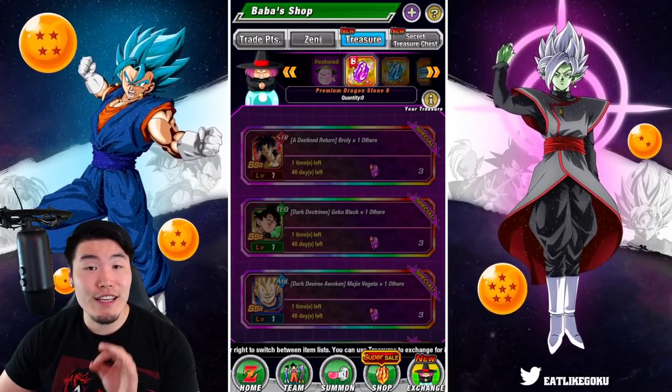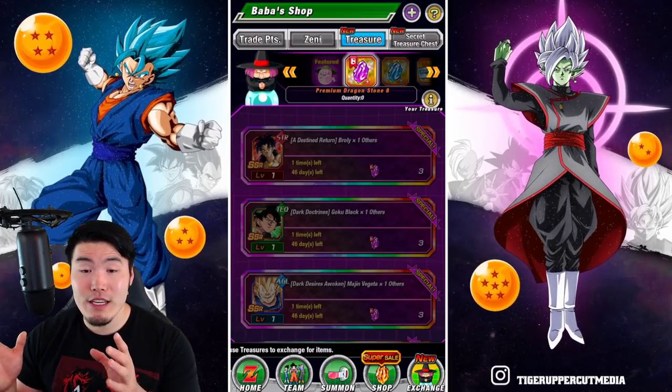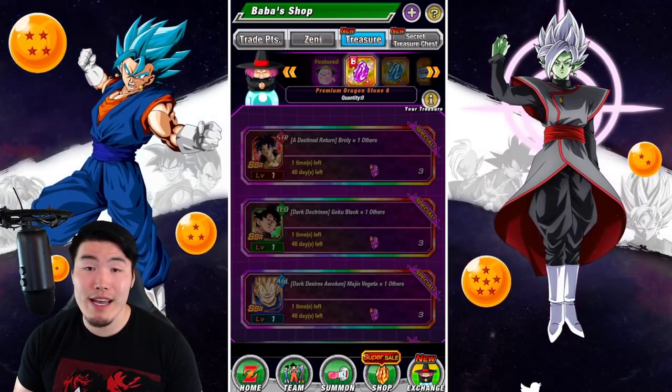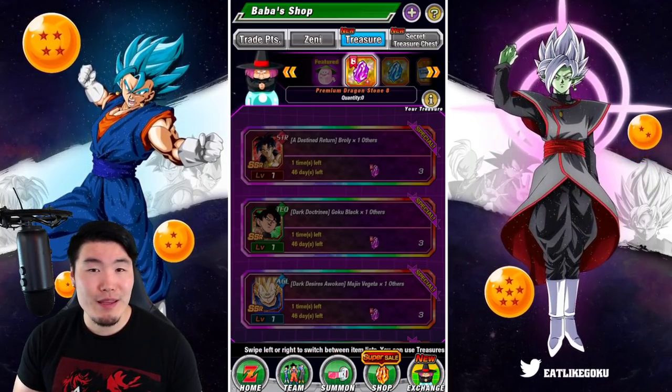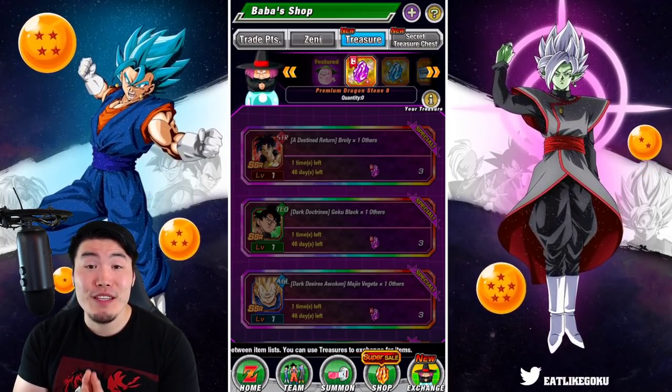There are currently three new purple Dragonstones available for purchase in the Dragonstone Shop, and for those of you that picked them up but are having some trouble deciding which units you want to spend them on, I'm going to try my best to help you make that decision in today's video.